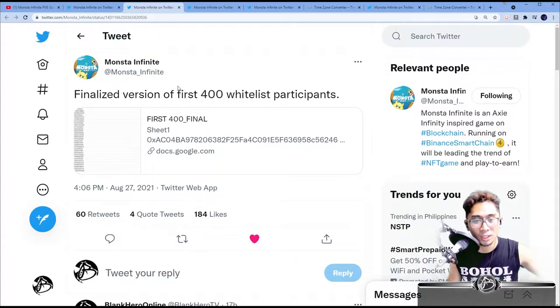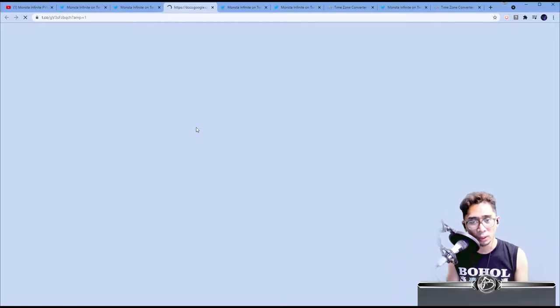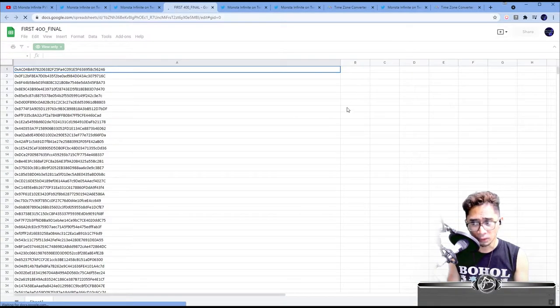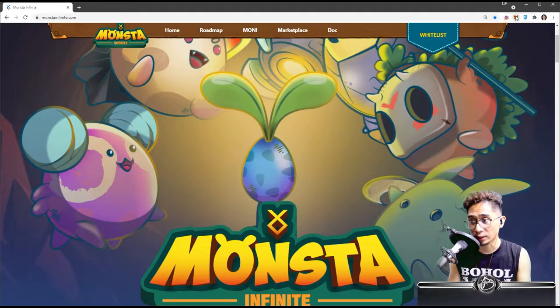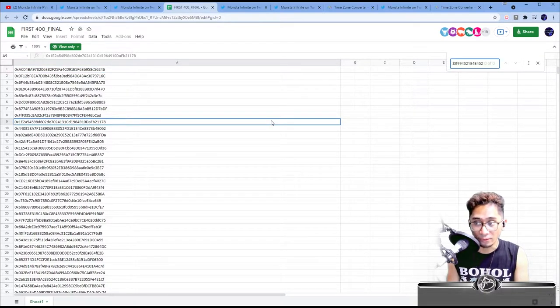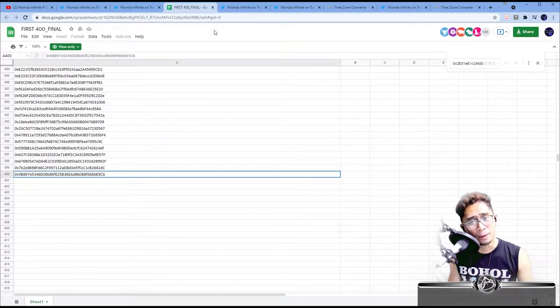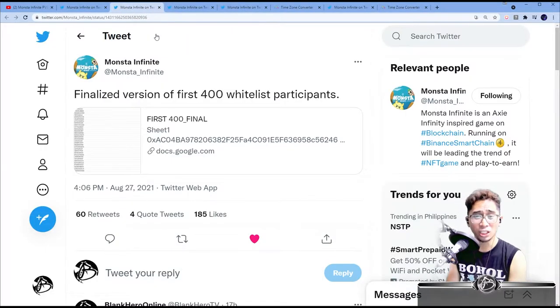Now we're going to move on to the finalized version of the 400 whitelist participants — this is for pre-sale round one. Congratulations to everyone here that was accepted and joined. Apparently I'm not on this list. I got my MetaMask wallet, I Ctrl+F'd — I'm not here! To all the 400 — congratulations. You get to buy the money token before anyone else at the cheapest price.